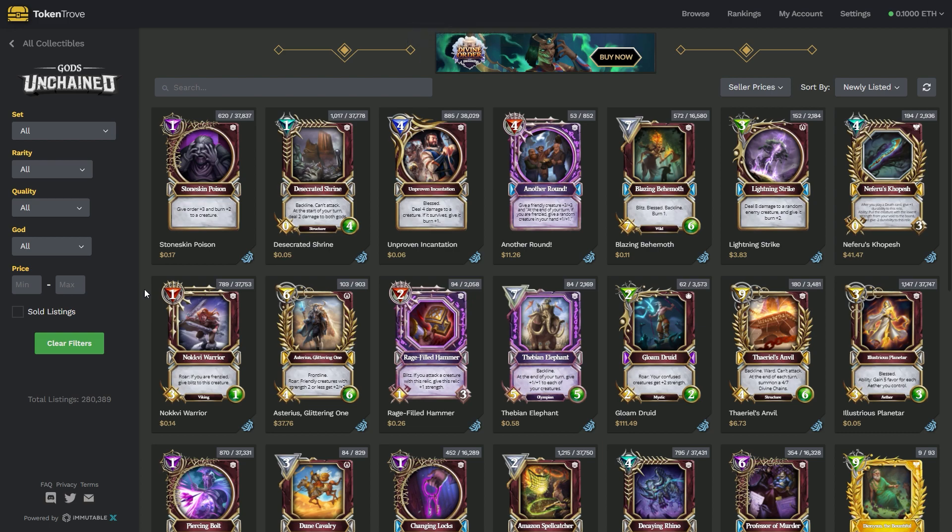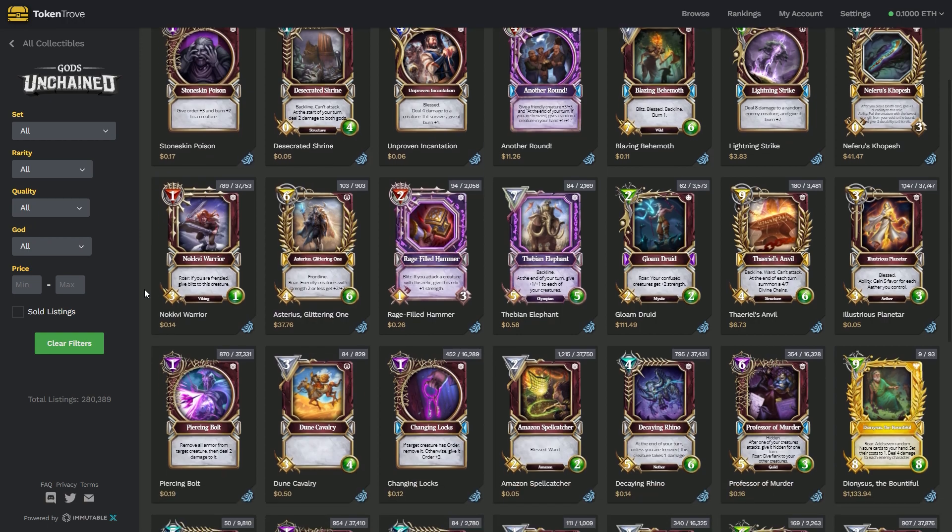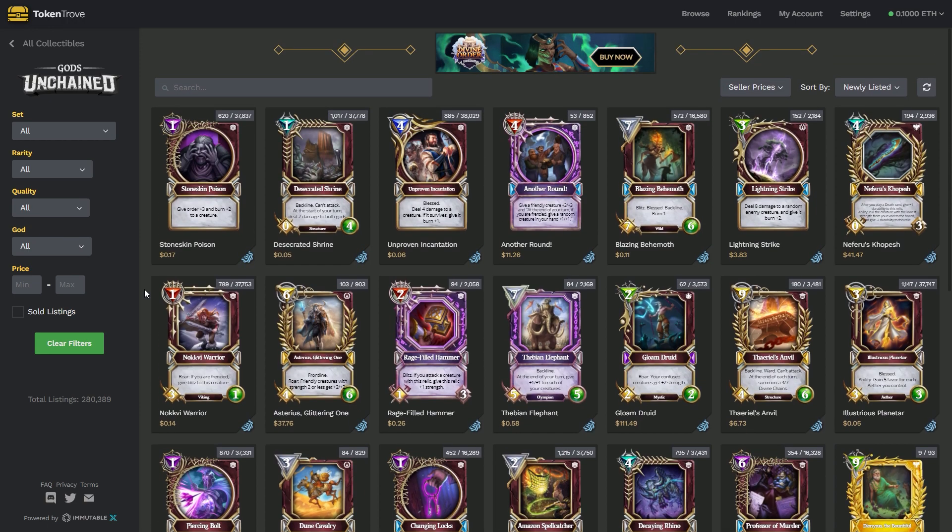Greetings gentlemen and ladies. I am the Old School Game Snob, aka AJ Dare, and today we are going to be talking about flipping Gods Unchained NFT collectible cards for a profit.